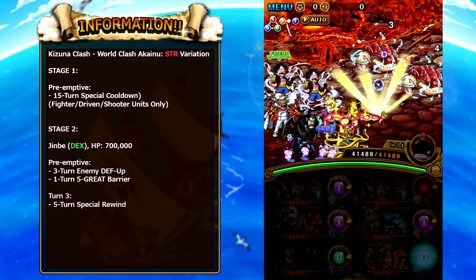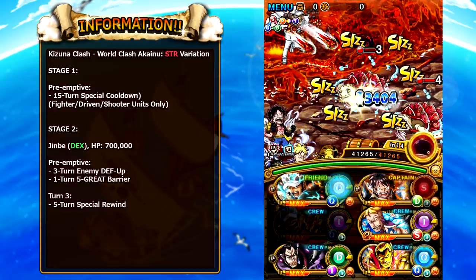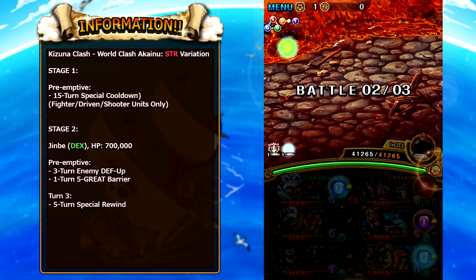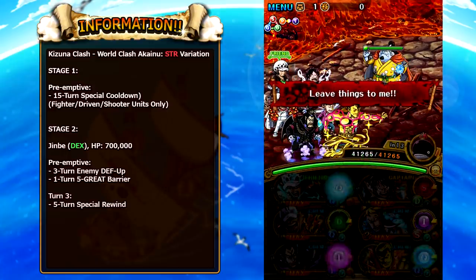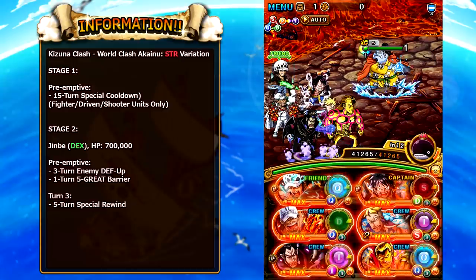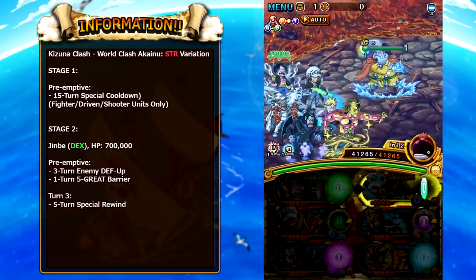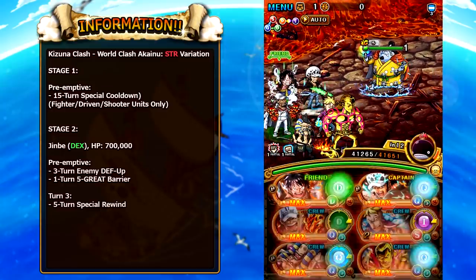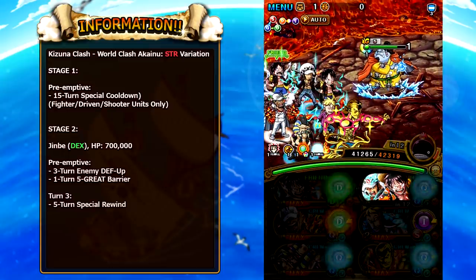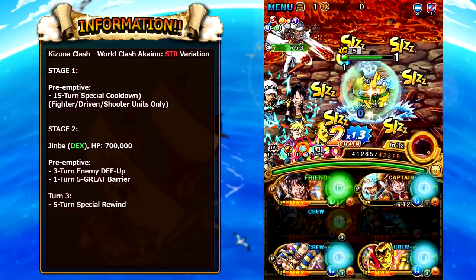Stage 2 is the mini-boss fight against Jinbei. He is pretty annoying — he has defense up for three turns and a barrier, and if you don't kill him after turn three he special rewinds your characters. I'm using 20th Anniversary Frankie attached to my captain, and his special reduces the enemy's defense significantly for one turn. When we use the switch ability of Luffy and Law, we get barrier penetration and go through defensive effects. Magellan and Hannibal when rainbowed out also have barrier penetration, so you have two characters that can deal damage through Jinbei's barrier. If you don't have that, you can stall one turn, wait for the barrier to expire, and then take him down.